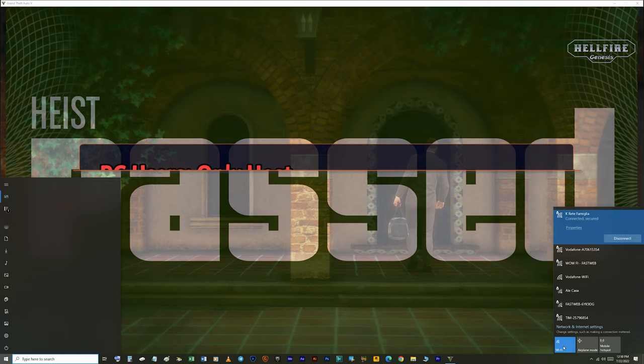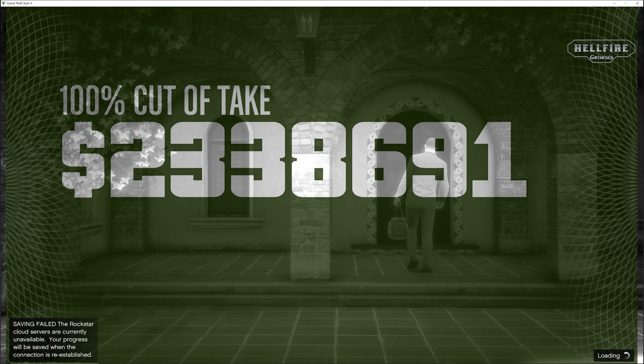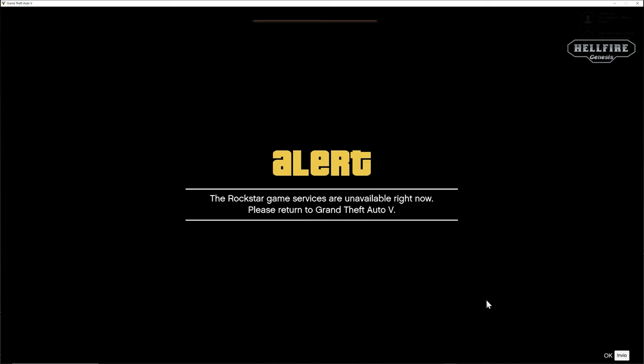Make sure that you follow the steps carefully, because if you miss a step or don't disconnect at the right time, chances are that you will not get paid or the heist might reset and you'll have to do all the preparations again. Press Enter when the alert screen comes up, wait till the game goes to Offline Story, then reconnect the internet connection and go back online.